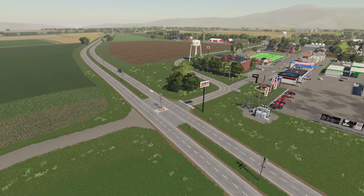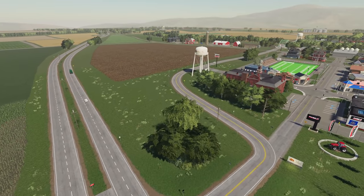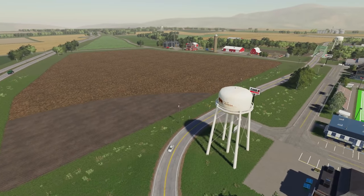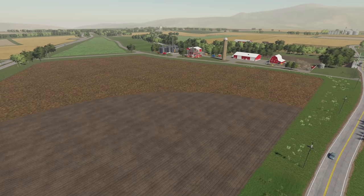Hey, what's going on folks, Clutch here. This might be the last North American map for Farming Sim 19 that we see — we'll have to talk about that a little bit. Got lots to show you, very cool map. This is Red River Valley, we'll show it off right now.